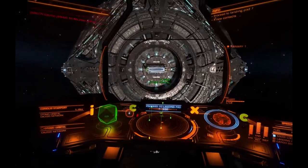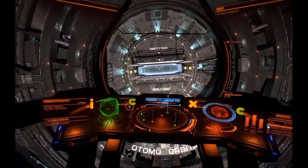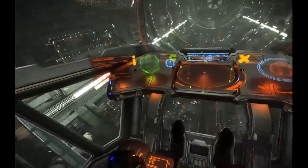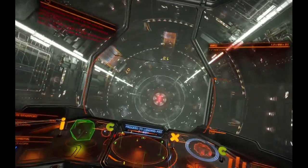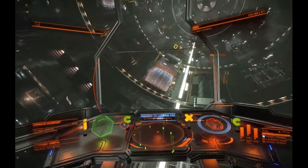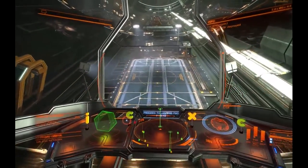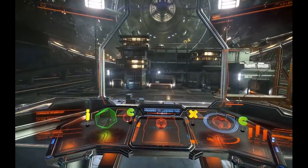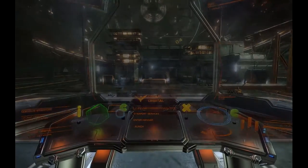Thrusters 60%. 10%. Half impulse. 50%. Engage. Balance power, gear down. That was smooth.